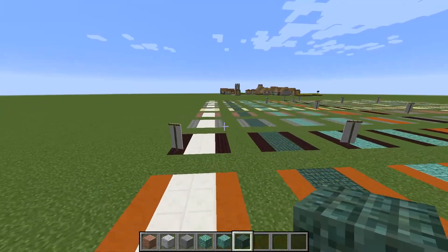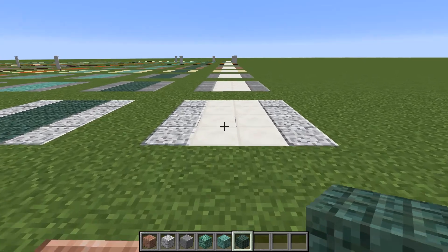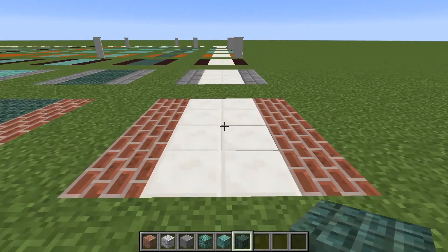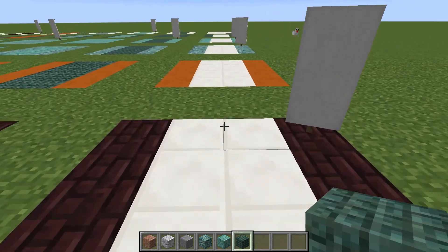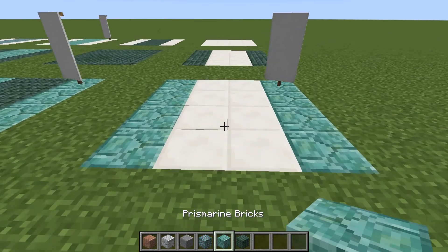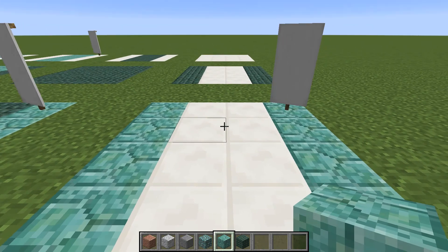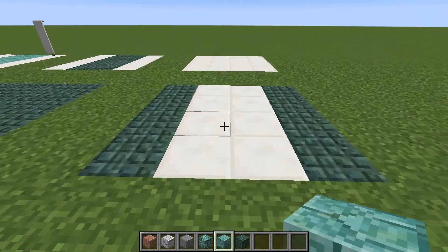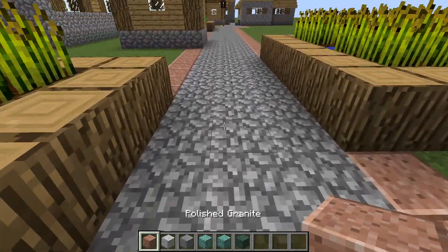Last but not least, just for the sake of completeness, let's take a look at the quartz run - even though no one in their right mind would ever use quartz to lay down paths like this since it takes huge quantities. There are a couple of interesting combinations: quartz lined with nether brick, quartz lined with prismarine, and quartz lined with prismarine bricks. Here is a village where I've done cobblestone lined with granite.